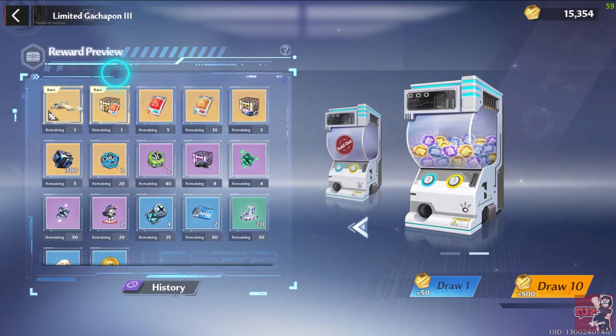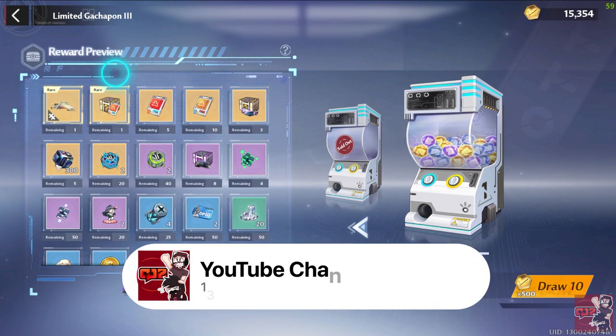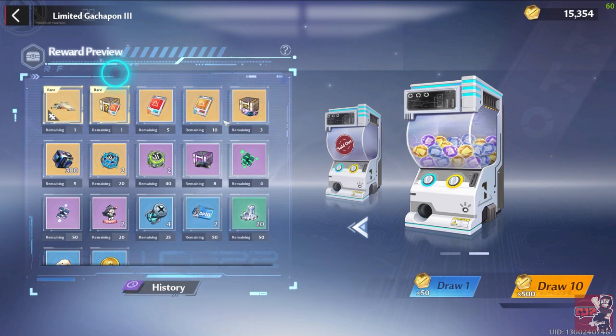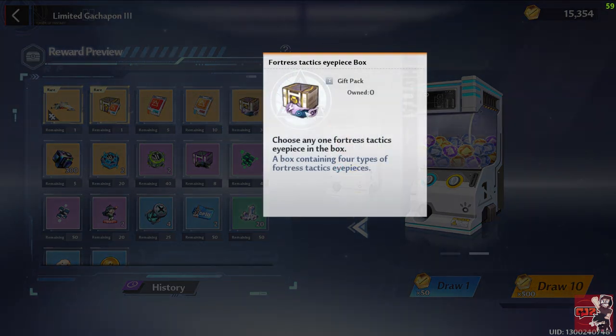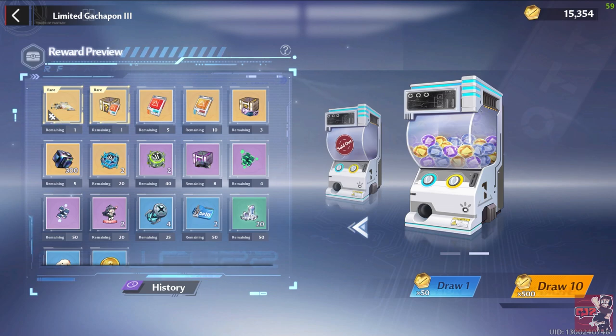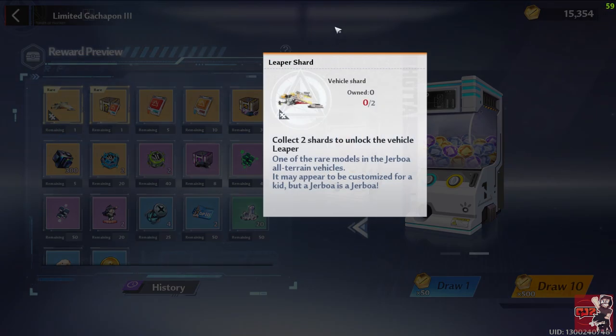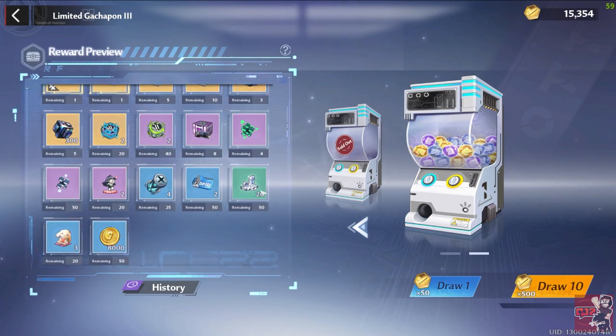There you have it — this is the second one that you need. So that is a total of 3000 dark crystal, 20 special vouchers, 20 red nucleus, 20 proof of purchase, and 20 gold nucleus. We also get a fortress machine and of course a fortress visor, which is really good. And if you clear this one out as well then you get leaper shard number two and you will complete it.